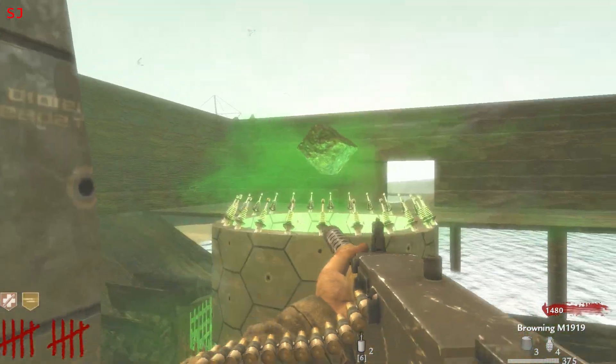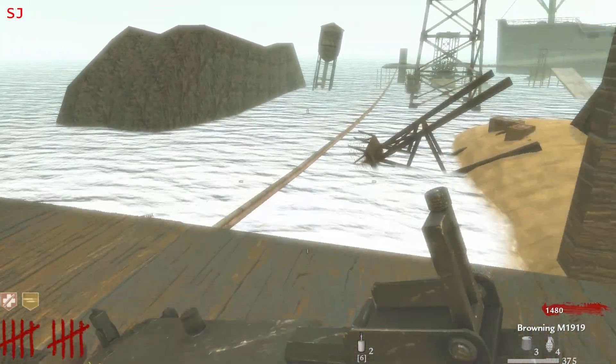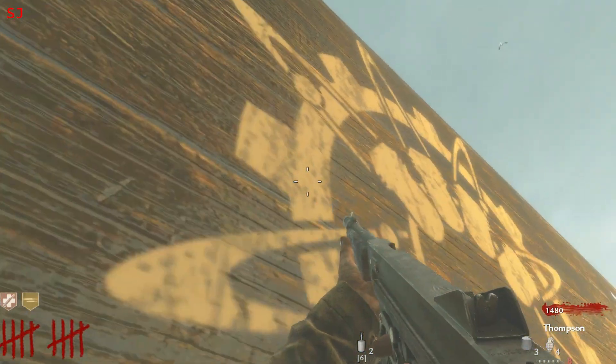I don't know if this is supposed to be like some Dutch part of Japan or the Pacific or what it is, because there's a hell of a lot of water wheels in this map that appear to be doing random things.